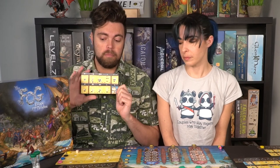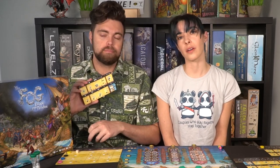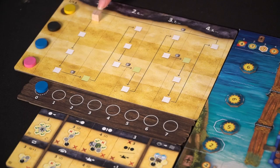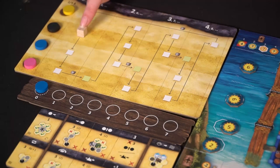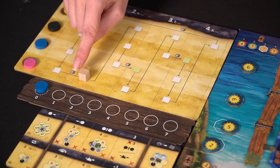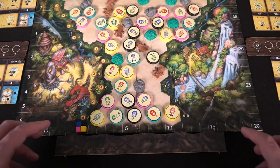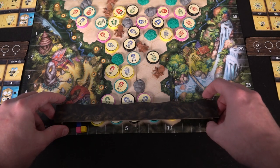Next, players take turns using movement. You'll look at the cube on the movement board to see who goes first — it determines the order for the whole game via a rotating cube. So if it's yellow, then black, then blue, then pink, it'll go in that order. An interesting thing happens after the last player's turn: that player gets an extra turn, but then the fog space moves up — there's a fog-moving icon right in between.